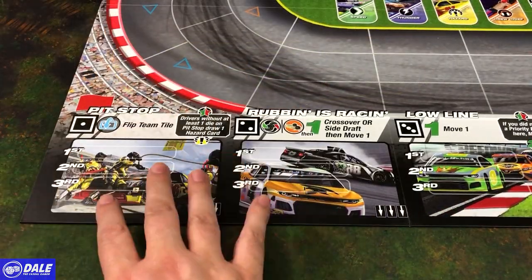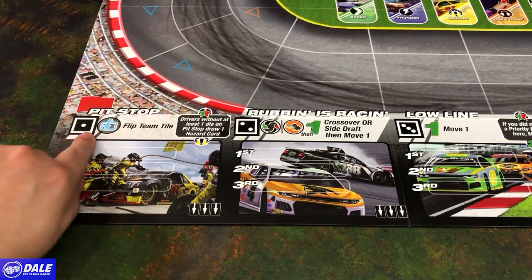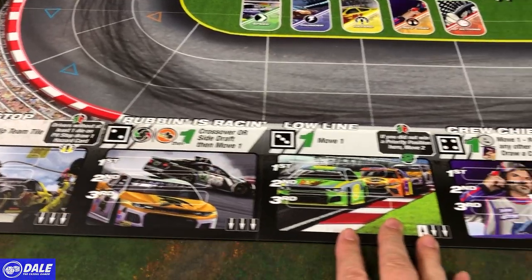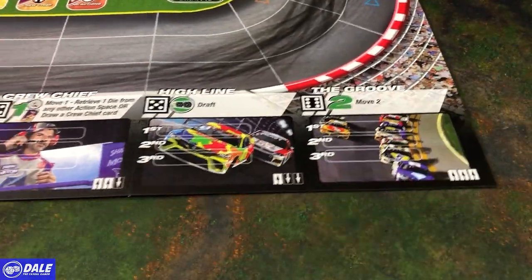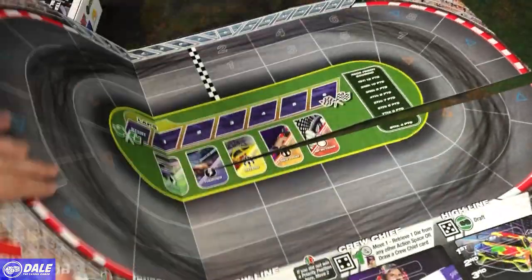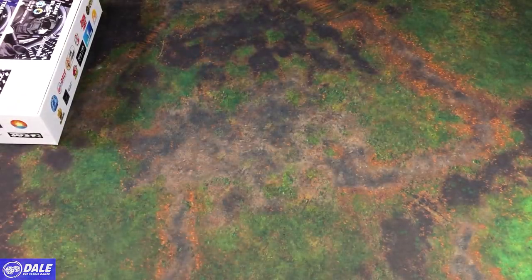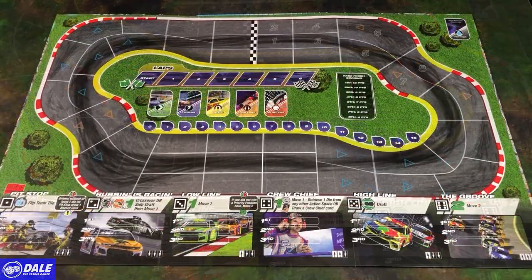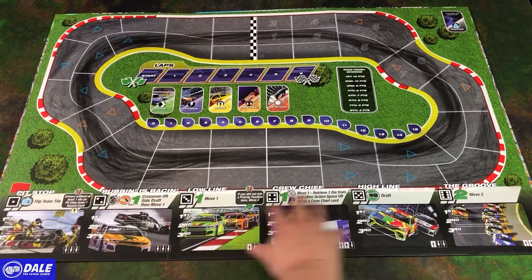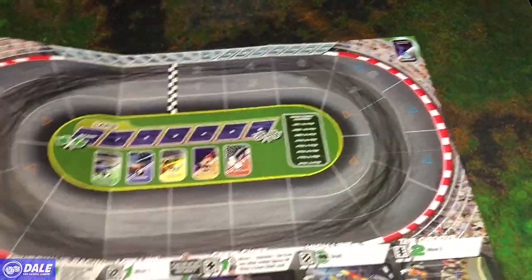A little closer look at our action spaces. So our priority for second or third, the die numbers we need to spin to get the pit stop action, or rubbing in this racing — low line, crew chief, the high line, and the groove. Then there's our short, just nice circular map. And then for a longer race, a different map style. So here we've got the full course, going over our pit stops, different action placements, board in the center, and then the other side.